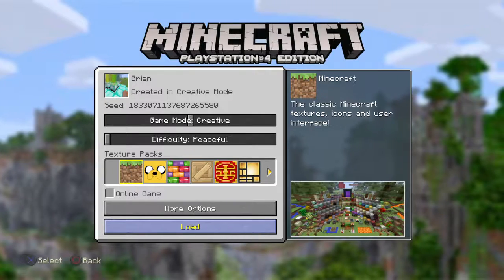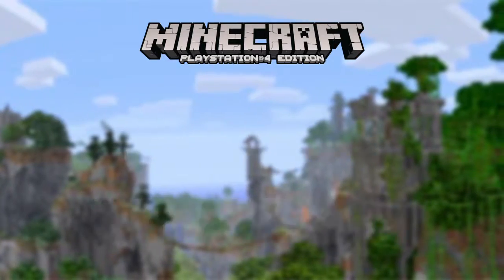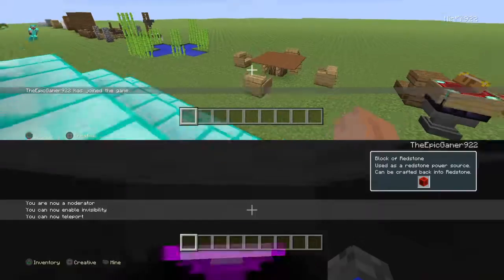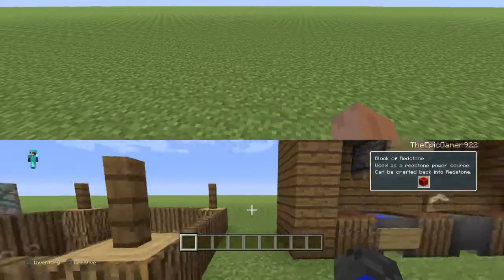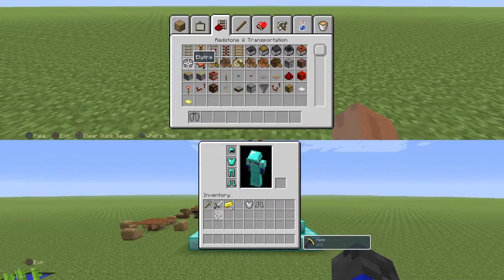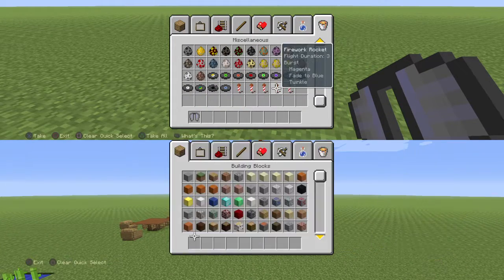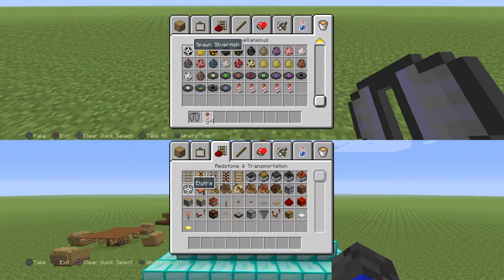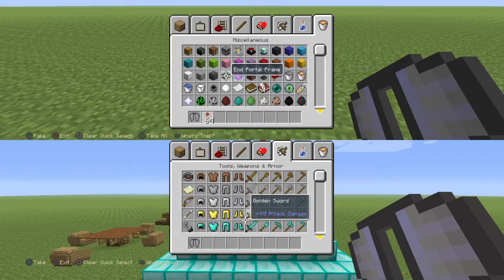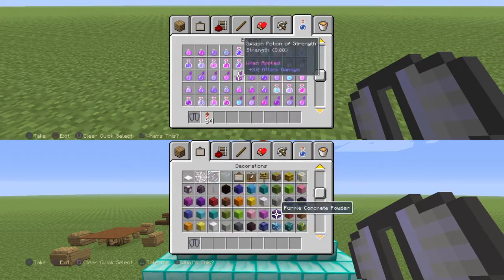It looks like they've added more shulker boxes — I couldn't read it for you guys but I can't find it. I'm gonna get a glide, and I've watched a lot of YouTubers do this but I haven't seen it myself, that's why I was so hyped. There's new animals too. Anyway, as you can see there's new shulker boxes and shulker shells.